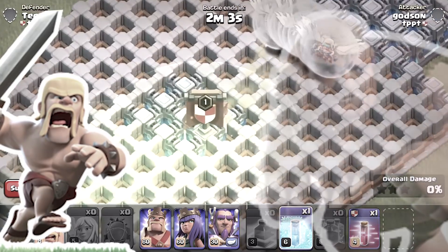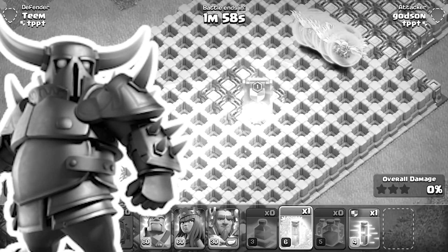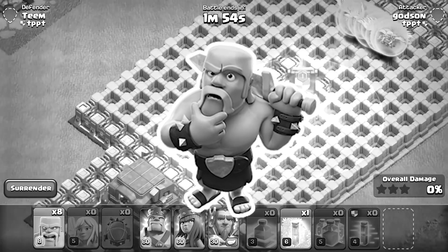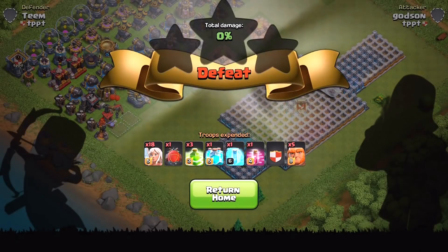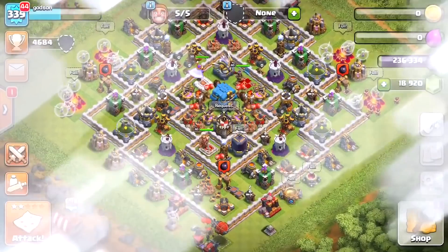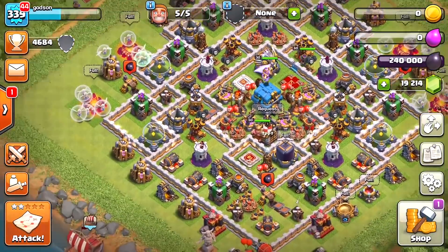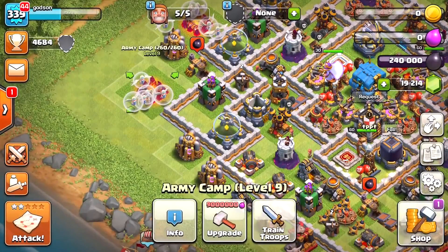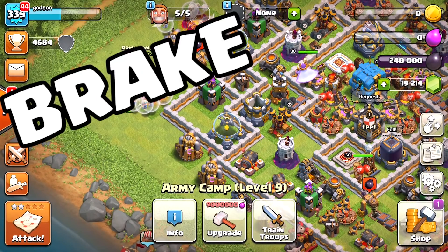Whatever you do, don't drop your troops inside walls — they will not get out. Oh well, I guess now we know. That is very interesting, I never would have guessed. But you know what, we're going to help them out. I have a plan — we're not ending this episode until we break free.